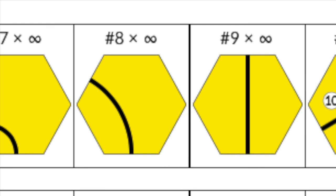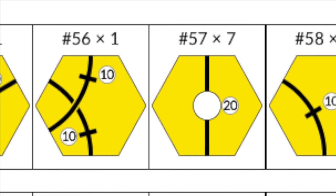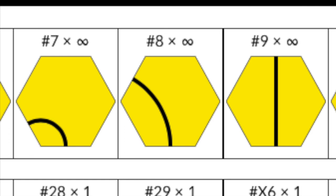Let's take a look at the plain track first. The supplied quantity of plain yellow track — numbers 7, 8, and 9 — is intended to be sufficient for most games. If it runs out, more should be constructed, which means that in effect there are an infinite number of 7, 8, and 9 tiles.